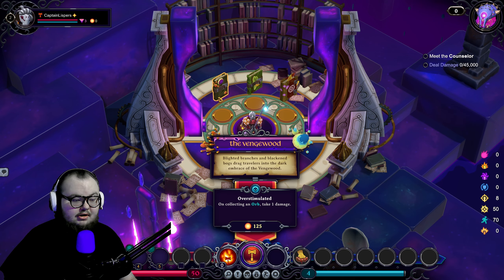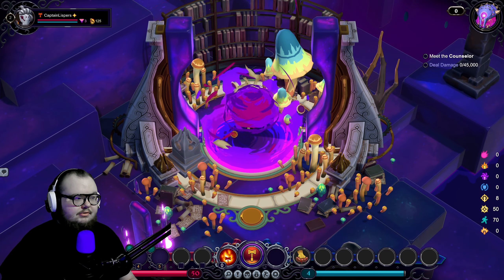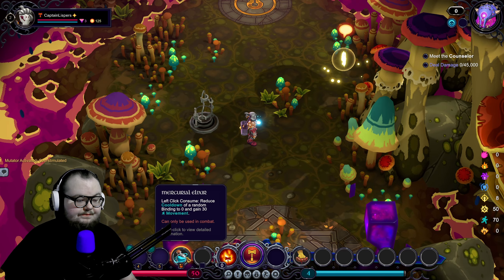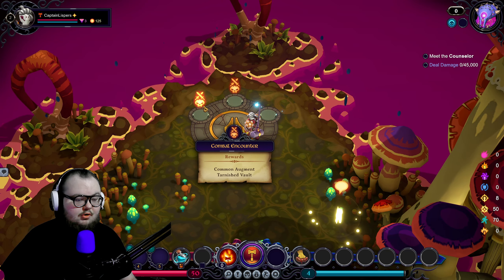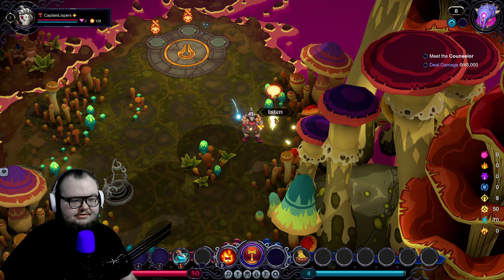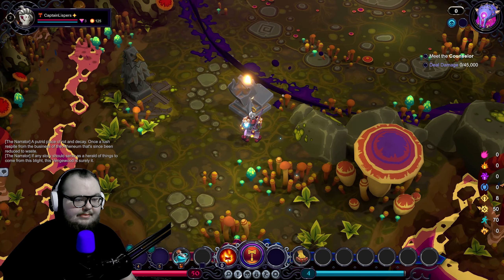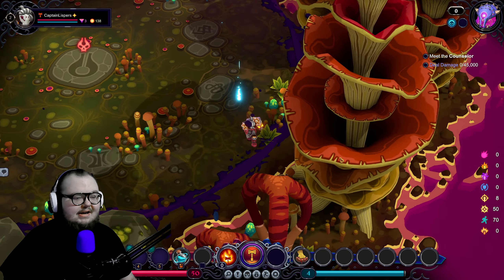We'll go with Vengewood just because it gives 125 quilling, which is the currency of this game — a little orange orb. As you can see the game is absolutely pretty to look at. We get a potion which gives us 0 to 30 movement. Now we get to choose our path: quilling or Tarnished Vault. Tarnished Vault is like upgrades and quilling is money, so eventually you'll go to a shop. We'll go Tarnished Vault to build our run quickly.